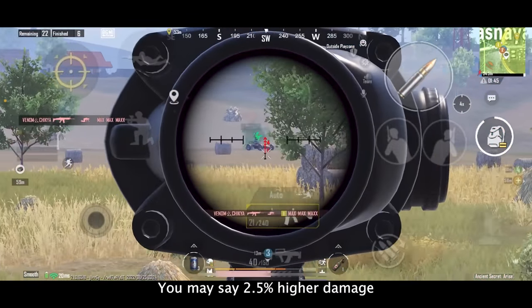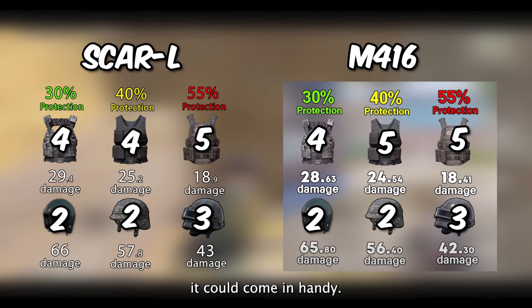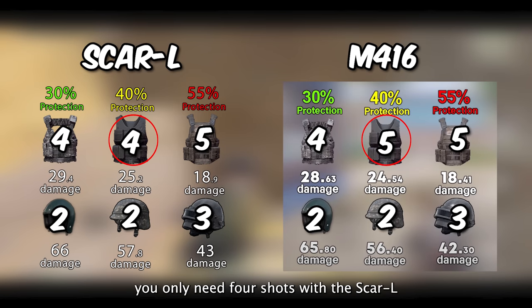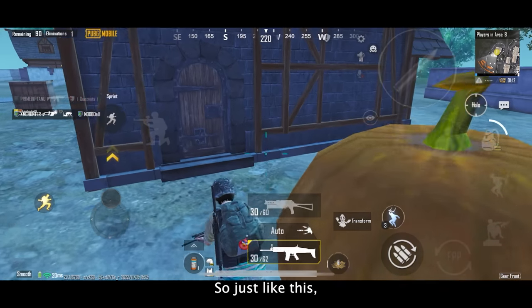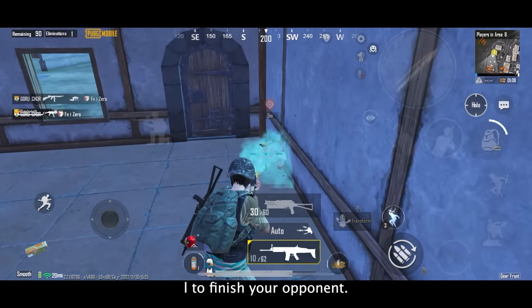You may say 2.5% higher damage is a very small difference, but in some situations it could come in handy. For example, when hitting a level 2 vest, you only need 4 shots with the SCAR-L, while the M4 requires you to hit 5 shots. So you may need to hit 1 less bullet with SCAR-L to finish your opponent.